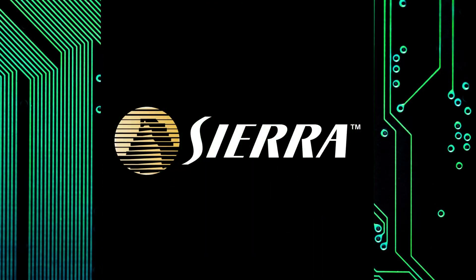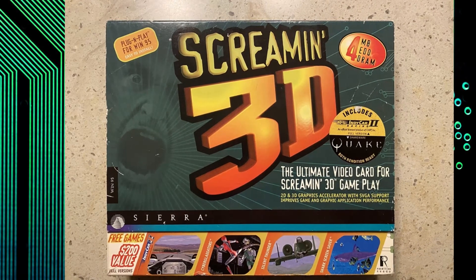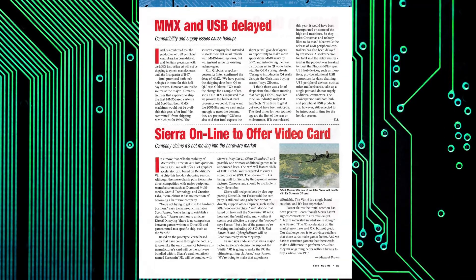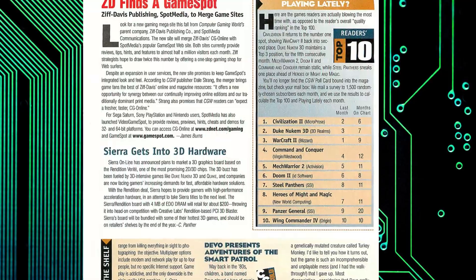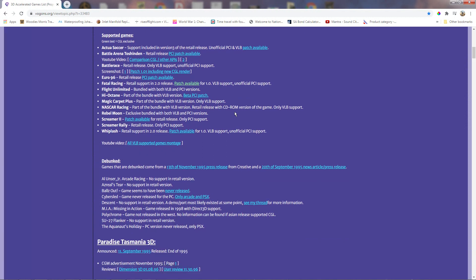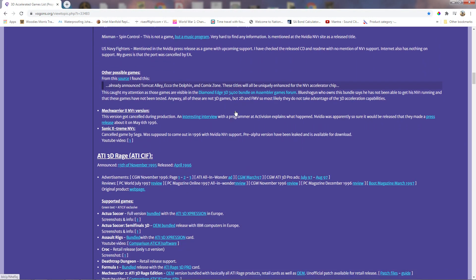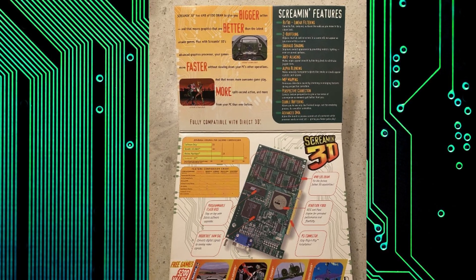Even Sierra chose the Rendition chip to launch their new 3D accelerator board, the Screaming 3D. Sierra wasn't usually in the business of producing hardware, but hoping to set a standard in the nascent 3D accelerator market — which pretty much resembled the Wild West at that point, with multiple APIs from different manufacturers — Sierra hoped it could use its considerable influence in the industry to push their chosen standard, and to that end they decided to throw their weight behind the Rendition Verite chip.